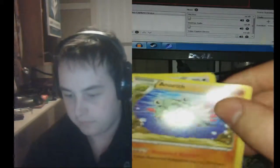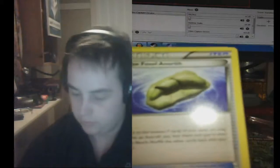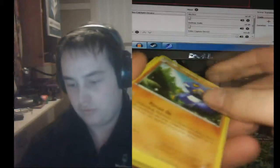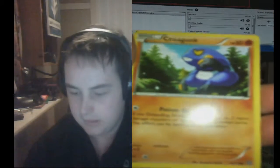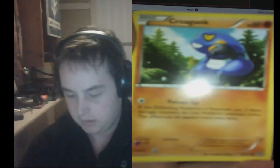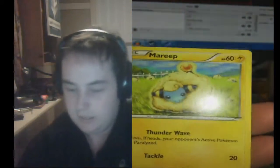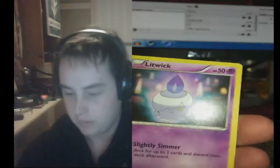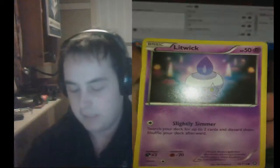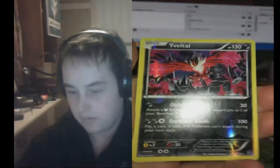So we've got an Anorith, a Persian, a Claw Fossil Anorith — so that lets me draw this Anorith card. We've got a Croagunk. I've not really seen much point in this unless you're already running a poison type deck. Oh, Mary — I like Mary, it's a cool card. Litwick, one of the newer Pokemon. Hoppip — I know Hoppip, this is an old one. Got a Meowth.